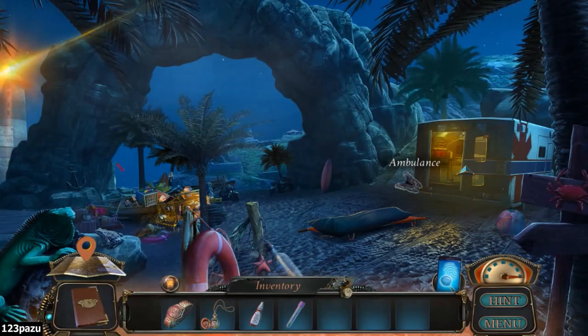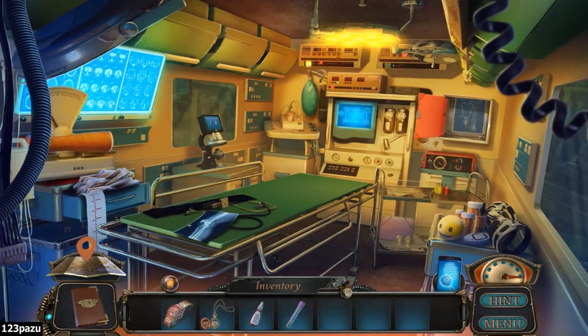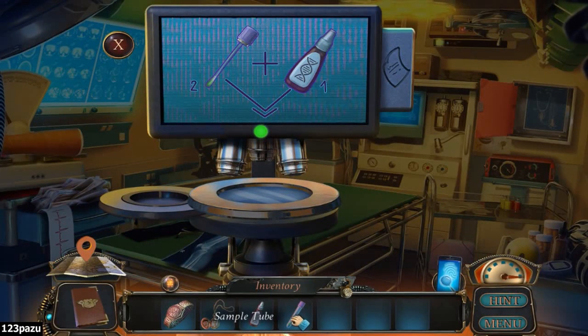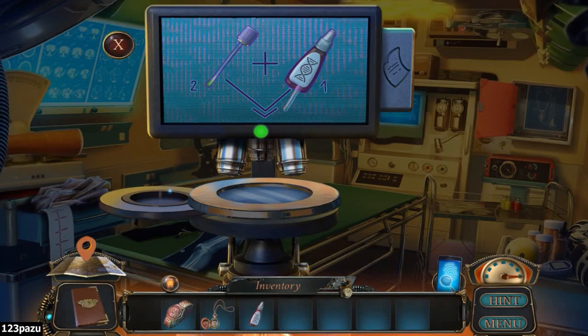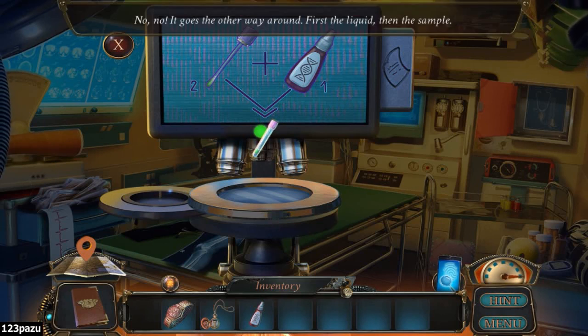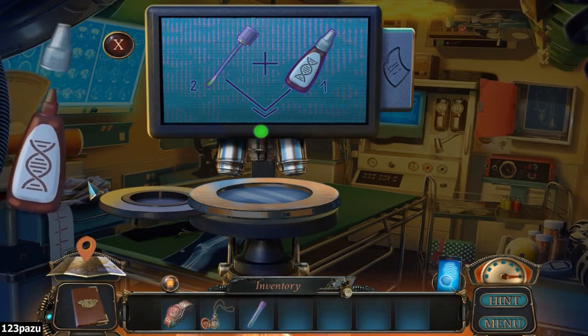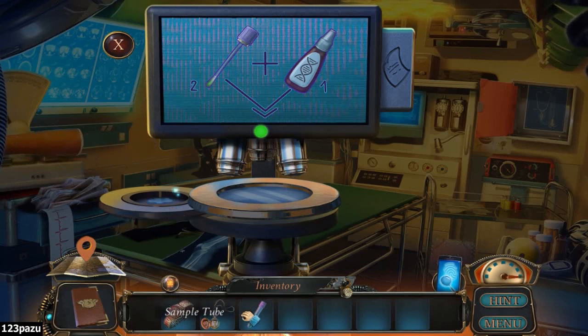I thought she was going to open her eyes. I was just playing Man of Medan yesterday night. That was a horror adventure. So, how do I use it now? It goes the other way around. I need a medium there first, and now the sample.